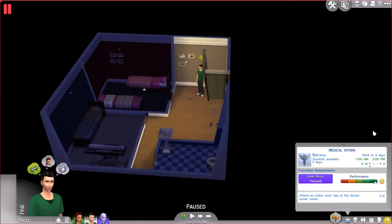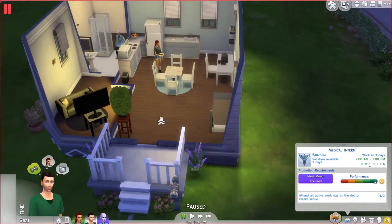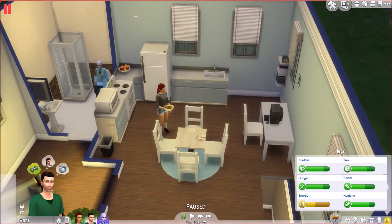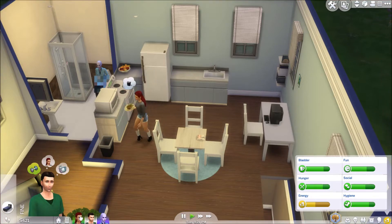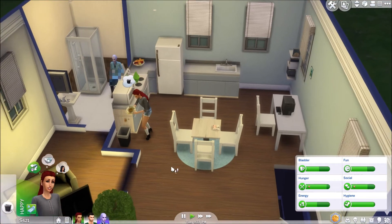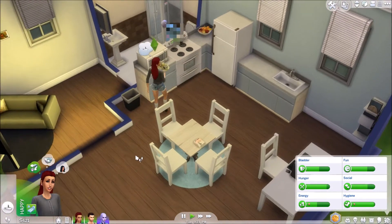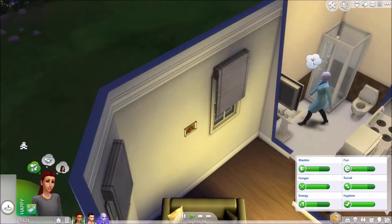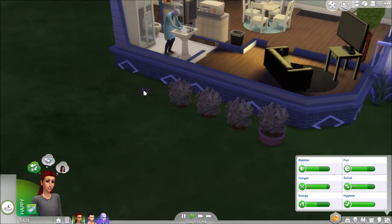Do you need anything for work? Are you hungry? I guess you can go to work, whatever — you're gonna be that boring sim who does that. What is she doing? I thought I told her to finish cooking. Either way, is there a way you can come out here and please water everything?